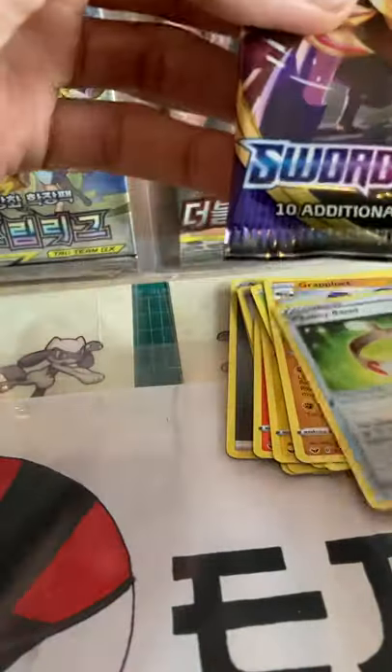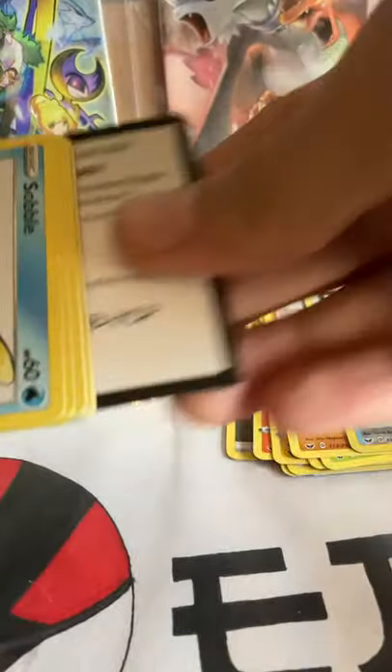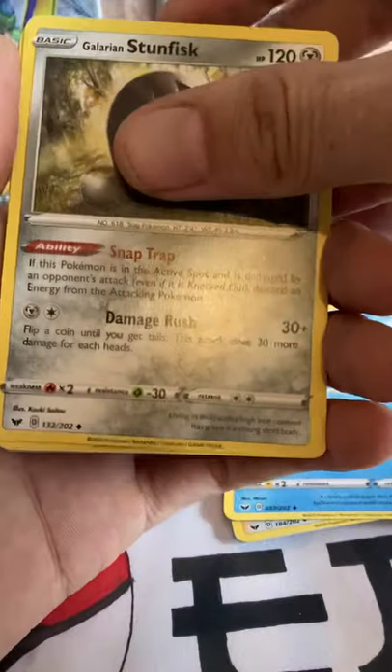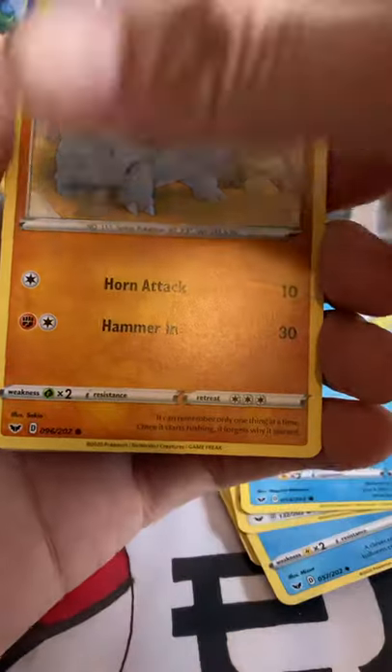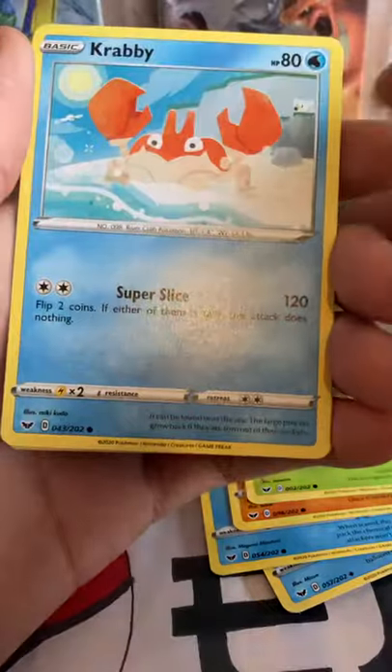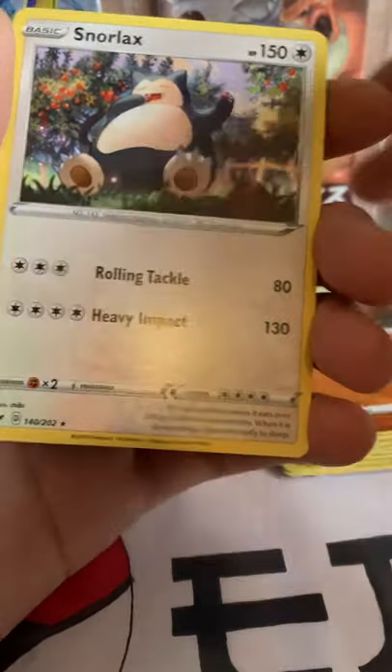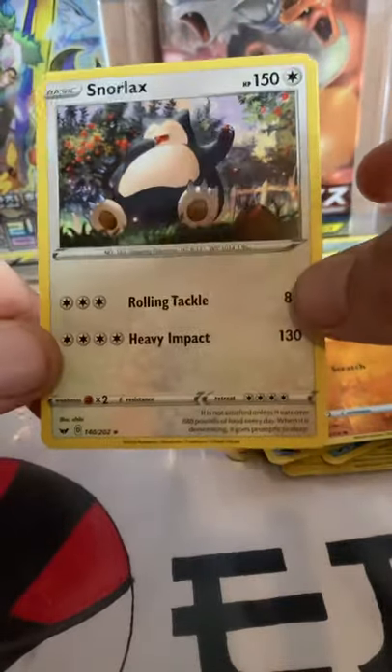Zamazenta artwork on the pack. One, two, three, four. Our first card is a Lightning Energy followed by Team Yell Grunt, Frisile, Galarian Stunfisk, Sobble, Rhyhorn, Roselia, Ferroseed, Crabby. The reverse is a Diglett and the rare is Snorlax. Not a holo but I'm a big fan of Snorlax, so that's not too bad.